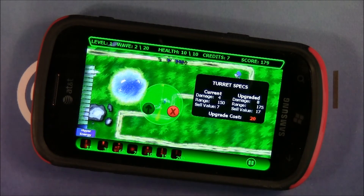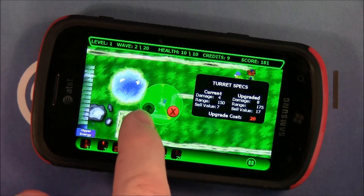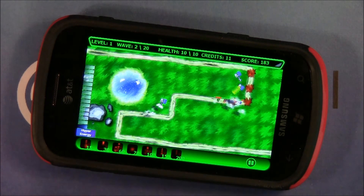To upgrade a weapon, just tap on it — it'll pull up your turret specs as well as the upgrade cost. If you have enough credits, hit the green arrow and it will upgrade that weapon.